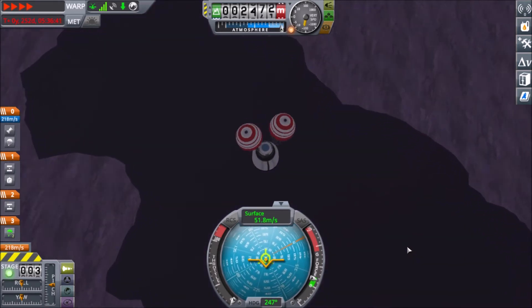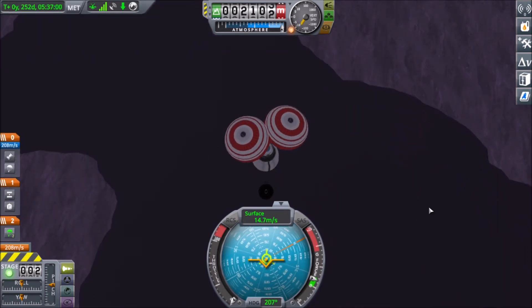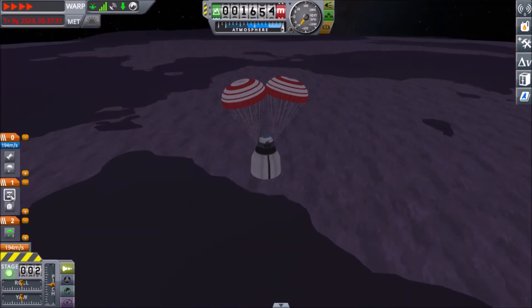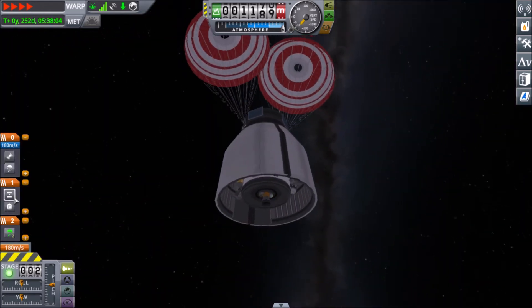And now we are deploying our drag chute so that we can slow down and safely jettison away our heat shield, as well as jettison the fairing shrouds to expose the lander.